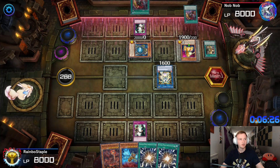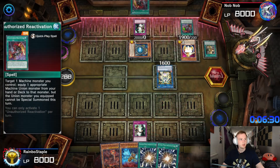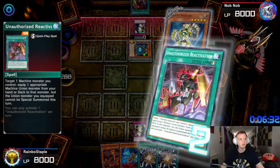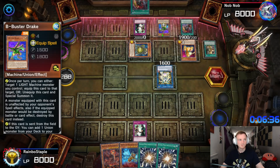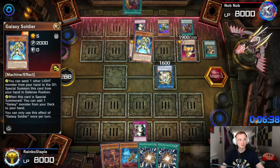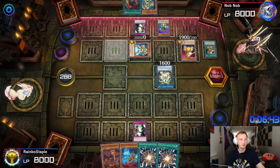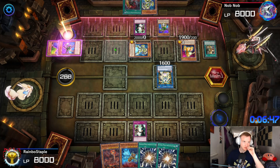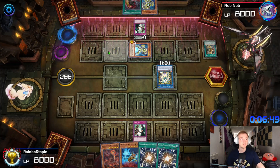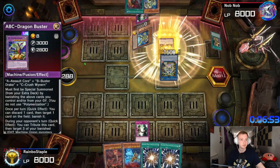Wait — he doesn't have another card to discard though. I see — he's chain blocking. Okay, so he's gonna add one off Buster Drake and then go for Infinity I guess. Oh, all that — he's going for the big boy, ABC Dragon Buster.